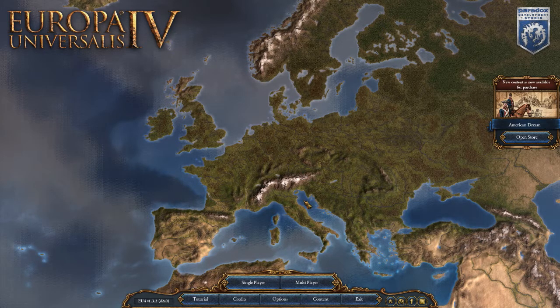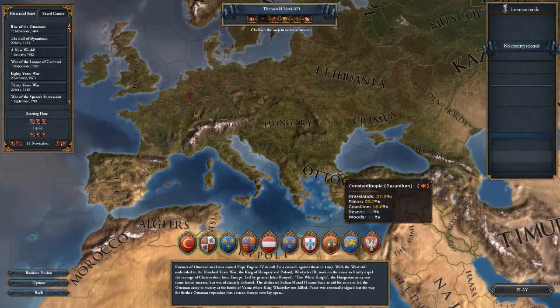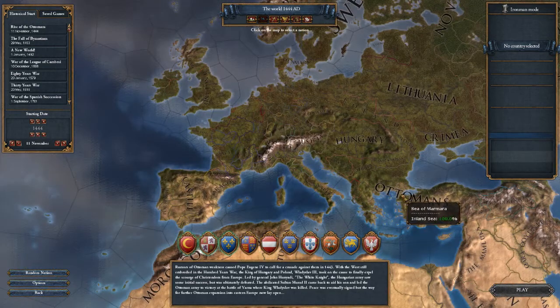The whole premise is you can start off at a couple different key points in history, but I'm going to start off at the earliest one, at 1444. It's called The Rise of the Ottomans, because at that time period the Ottomans were starting to be kind of a decent powerhouse, I guess.